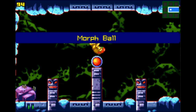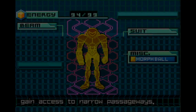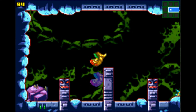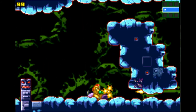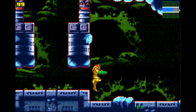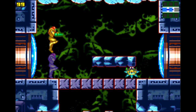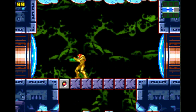Morph ball to the left. However, there are some pretty significant differences. Like the status screen, for one thing. Double tap down to take ball form and gain access to the narrow passageways. I swear there was something different about that wall. Can't wait until we get access to the long beam. Even though Samus controls much better — she controls a lot more like she does in Super Metroid — you can't exactly take advantage of it all the time.